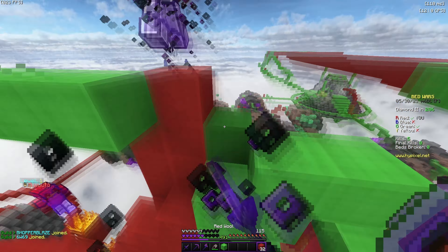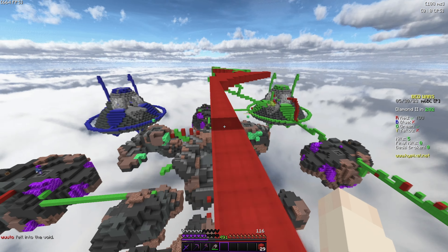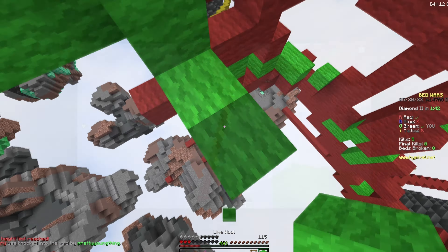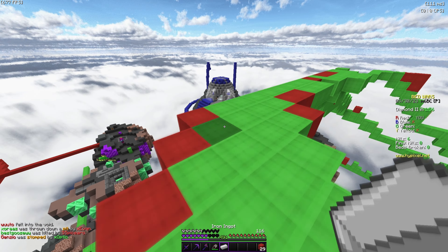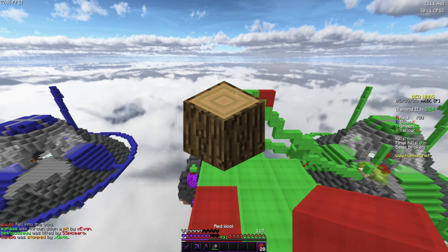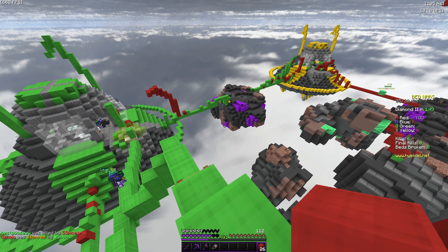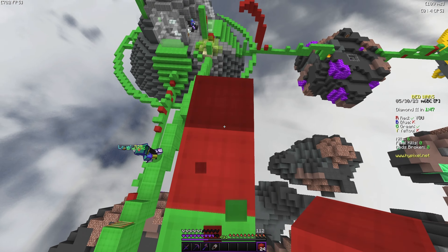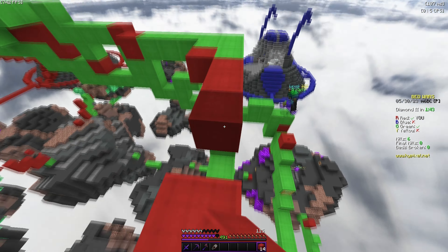The second thing is mechanics — it's kind of above and beyond the basics of ranked. Things like block clutching, ladder clutching, using ladders on the bridge to kill people, blocking in with an entrance on wood which makes it really difficult for opponents to kill you when you're breaking the bed, and viable jumping for the bed or to kill people.